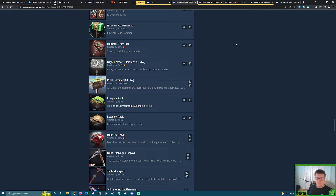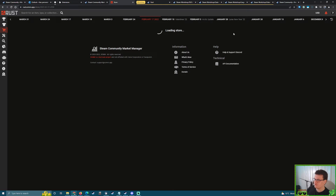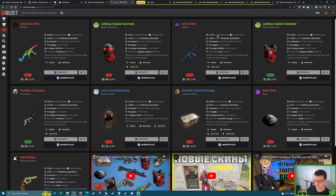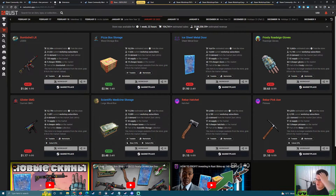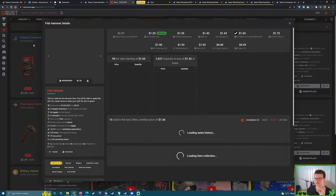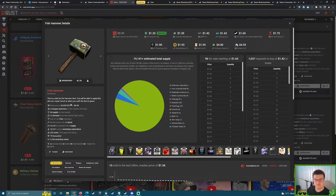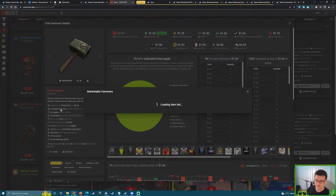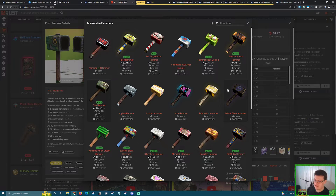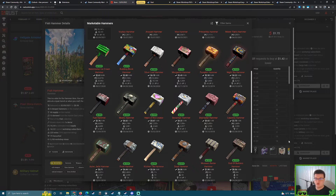Hammer skins — we used to see so many of them but this year we've only had one: the Toxic Camera Hammer, and that wasn't even part of the main Toxic collection. We've only had one hammer skin this year. We've also seen hardly any rock skins. They used to be very common. The very second we get a new hammer skin in the Rust store it will probably flourish very nicely — I don't see a single skin in the negative because we haven't seen any new ones in such a long time, so everybody's been buying out all the cheap ones.